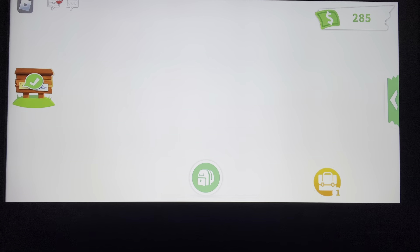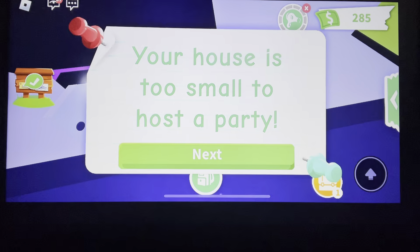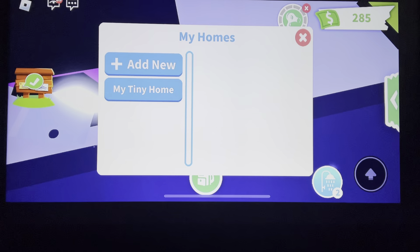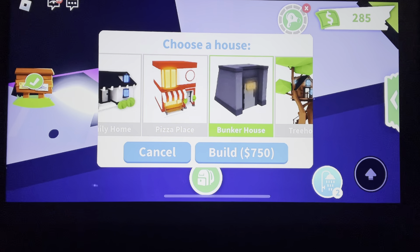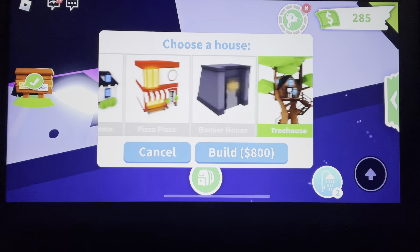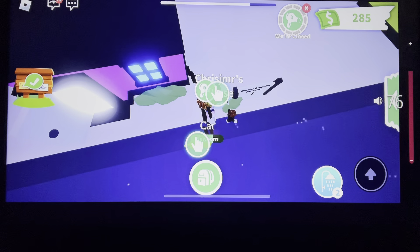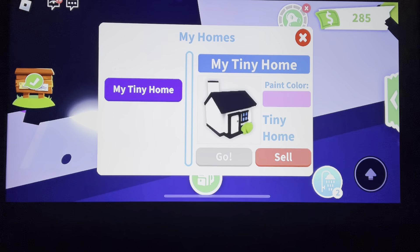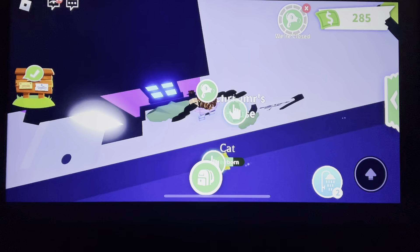So I'm just going to exit home. And if you guys can see — here, there's a locked door. Third party change house. It says your house is too small to host a party, so it says you need a pizza place or a baker. So if I close it — change house, my tiny home — you guys can see an overview. So there's the pizza place, or bigger ones: the bunker house, tree house, and then the family home.